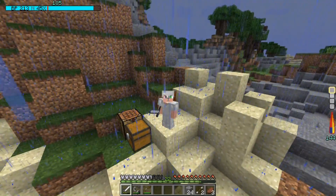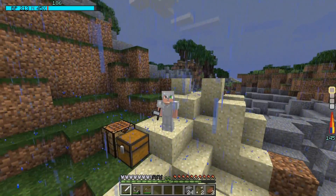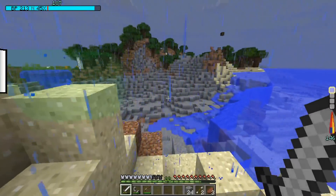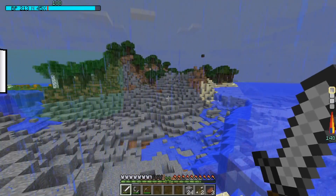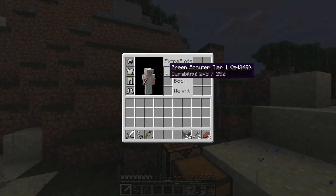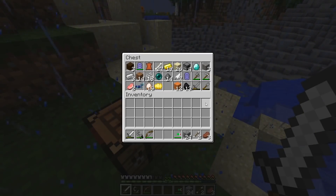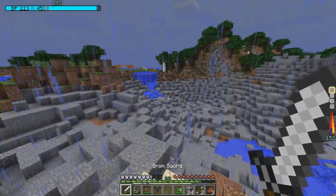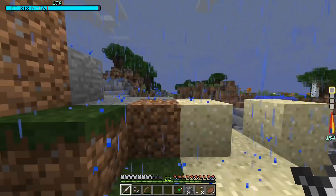All right, guys. So we are back here in Dragon Block C, the Dragon Ball mod for Minecraft. I've got a scouter, which is pretty cool. Most recently what happened is we took care of Raditz — this was the aftermath, not ideal, but what can you do. I've got the scouter on for now but I can take it off. I'm thinking of just leaving most of my items here and traveling away. This is around my spawn point, so if I do die I'll spawn back next to my chest.